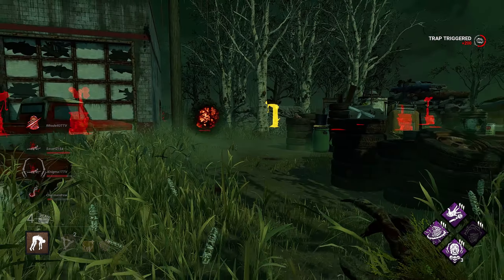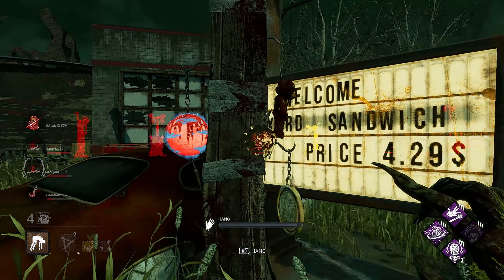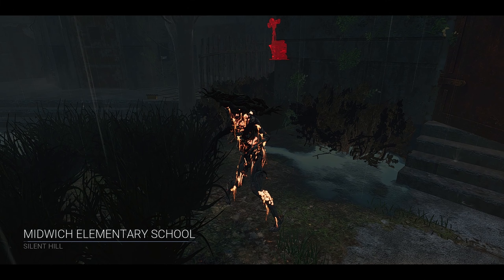Franklin's also counters Hag's main weakness: flashlights. If a team of flashlight users shows up, it's going to be a hard time without Franklin's. It gets rid of their flashlights — and if they're greedy enough to go back for them with a trap on top, you're getting easy downs. It's also great for eliminating medkits, forcing survivors to partner up to heal instead of self-healing in a corner, meaning two people off generators. That's my strongest build on the Hag. Let's get into the gameplay analysis.